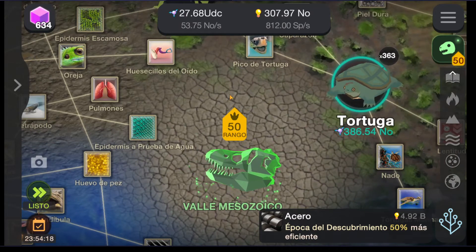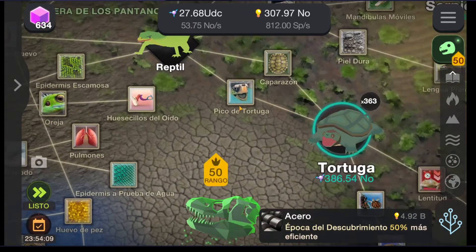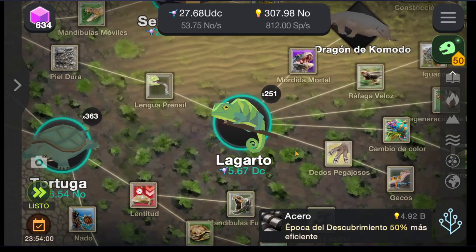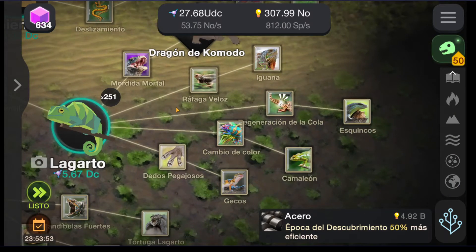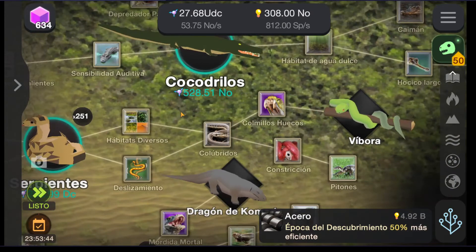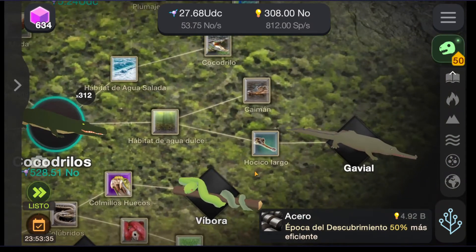At least you should be able to reach rank 38 to do that. So as you do that you will get the reptiles, or the turtles. From the turtles you will have the lizards, from the lizards you get the komodo dragon, the iguanas, the skinks, the chameleons, the geckos. Then the snakes, till the vipers, from the archosaurus, the crocodile, to the gharial.